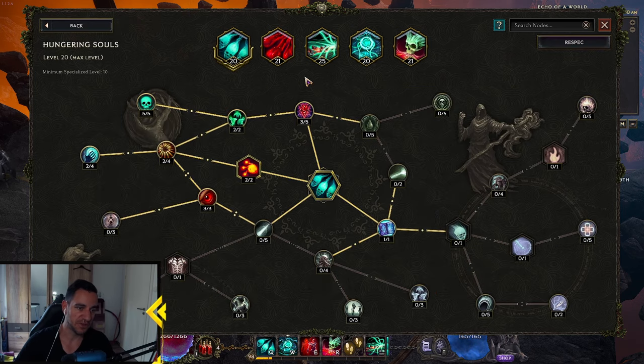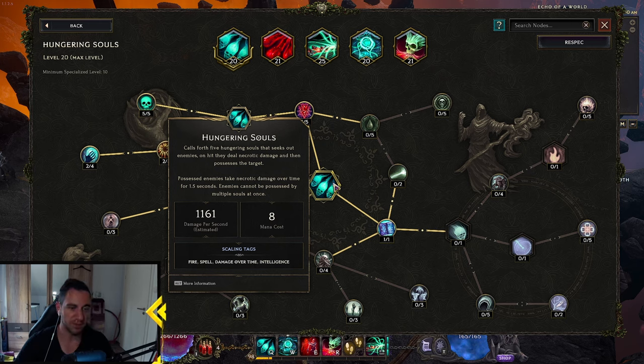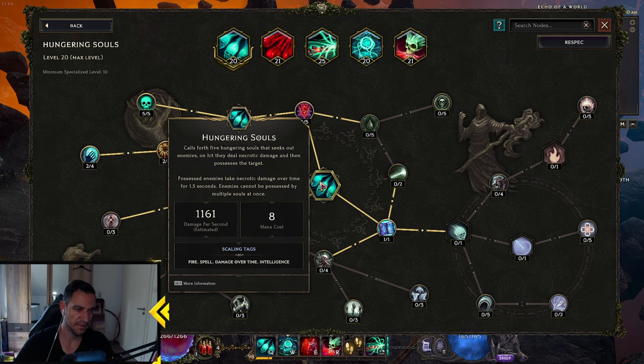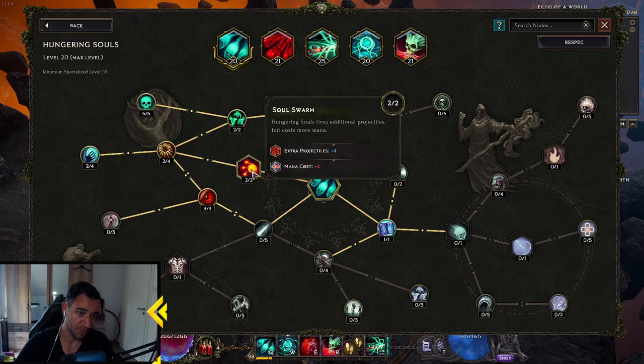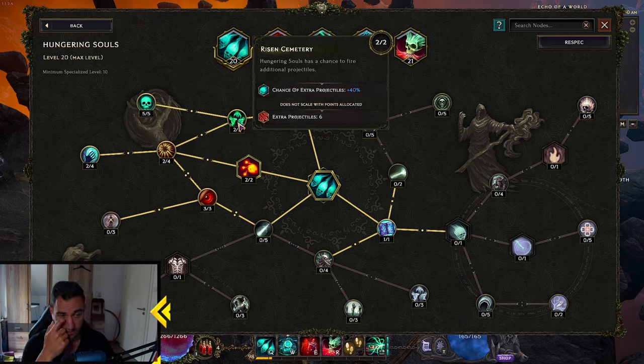Let's look at the skills. Of course, you have the Hungering Souls. The key thing you want is as many Souls as possible, because they apply the Ignite Stacks. With this, your Soul Fire converts the Possessed into Ignite, so you do more damage over time. You want extra projectiles, Damage Over Time 100%, and extra projectiles again — as many Skulls as possible.